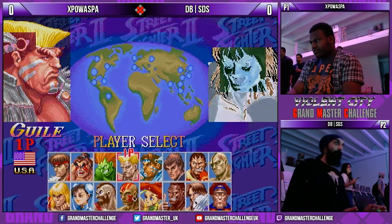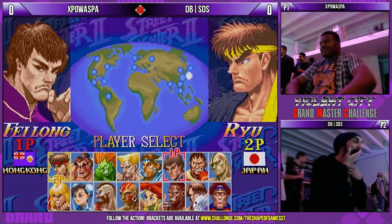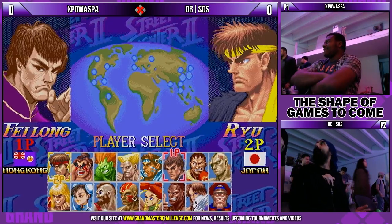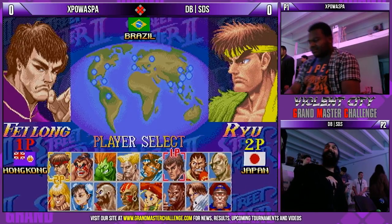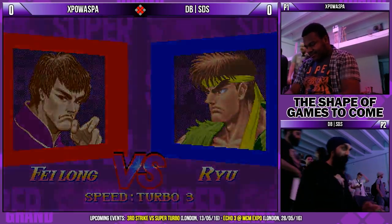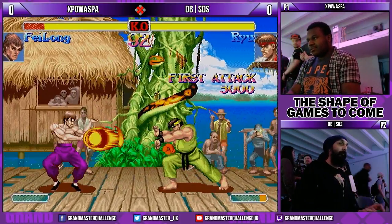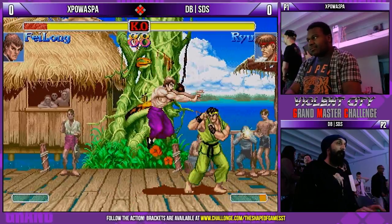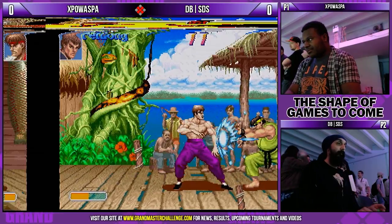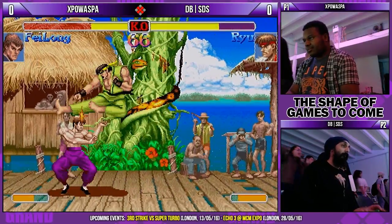Alright, we've got X Power Spur versus SDS, repping the Dudley boys. There's about five of them down today — I believe there are five of them anywhere. We'll never have six of them actually, because George is Dudley boys now. I'll count them into George's Dudley boys anyway. Oh, Blanka stage. So these guys haven't played before. Let's see how they play.